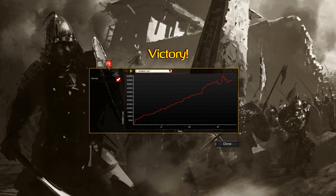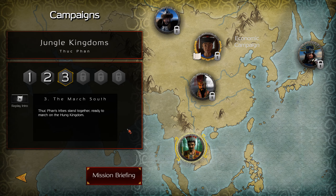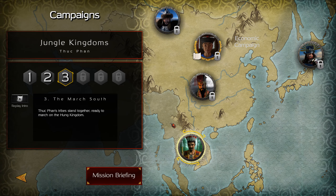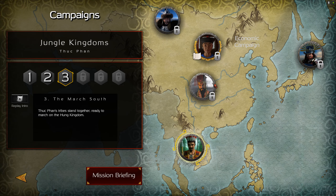We had a nice economy as well - we went really great, just a little bit down here. This was the second mission done too. So the third mission: The March to the South. Thuc Phan's tribes stand together, ready to march on Huang's kingdom.